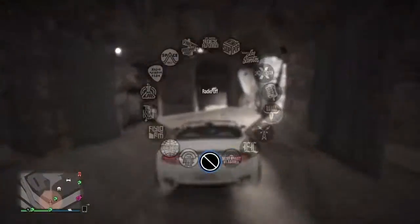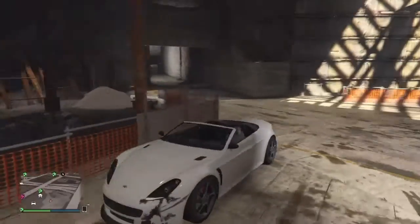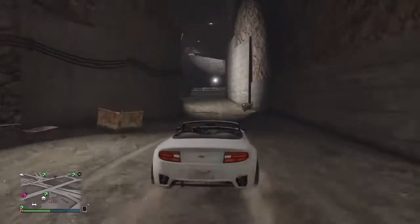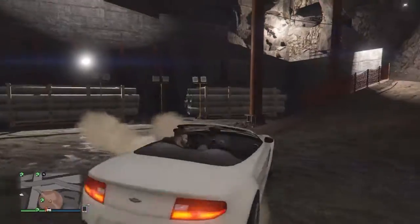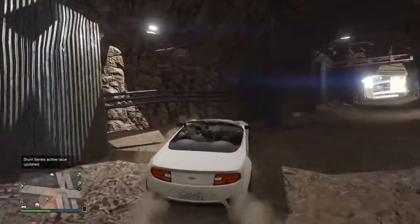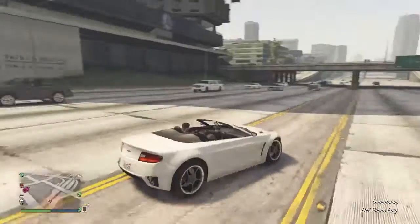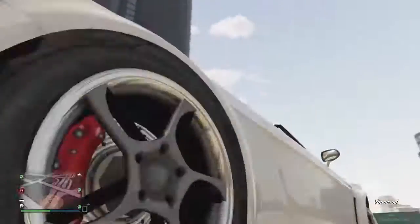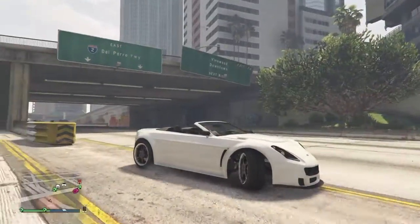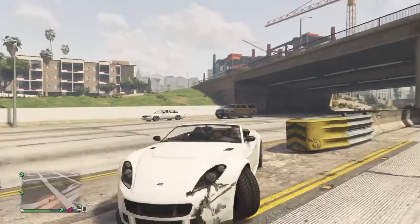You can do it with cars like the Rapid GT, T20, or the Buffalo — cars like these. So get over here. If you're new to GTA, it's near the IAA building over on the left, on this road, speedway, close to the Benny's customs — the popular one.